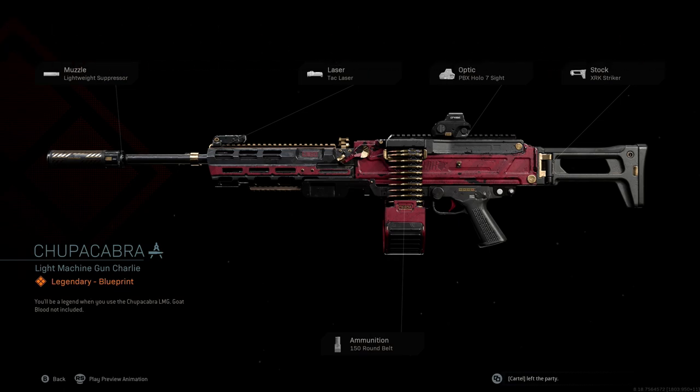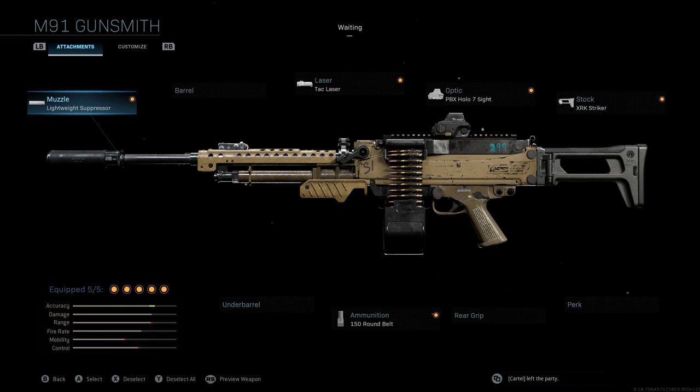This is a blueprint available in the new Season 3 Battle Pass, and it's a pretty interesting LMG build. If you guys take a look at the stats that come with the original blueprint, you'll see that we mainly just get a small boost to accuracy, we end up losing a little bit of range, mobility, as well as control — not the best LMG class setup. But you can tell that with this specific blueprint, the idea is to have a good LMG with range that's also silenced, so I wanted to keep that same aspect with the class setup I'm going to be sharing with you guys in this video.